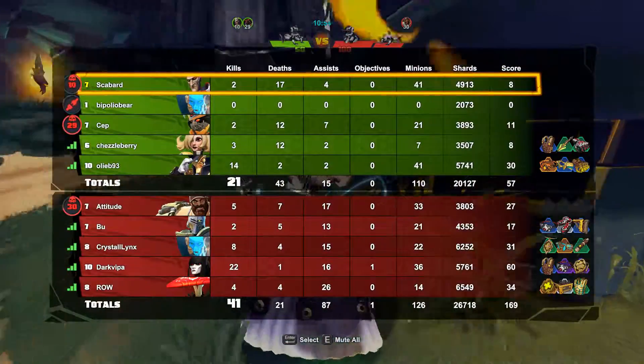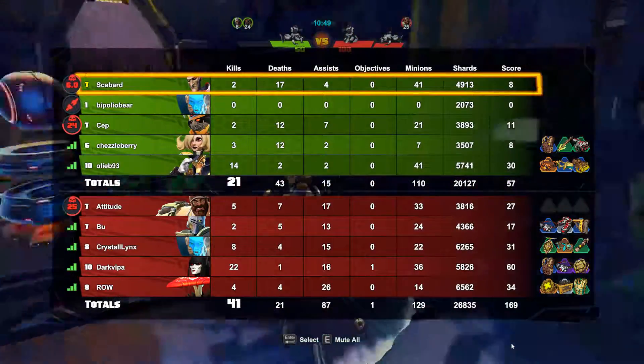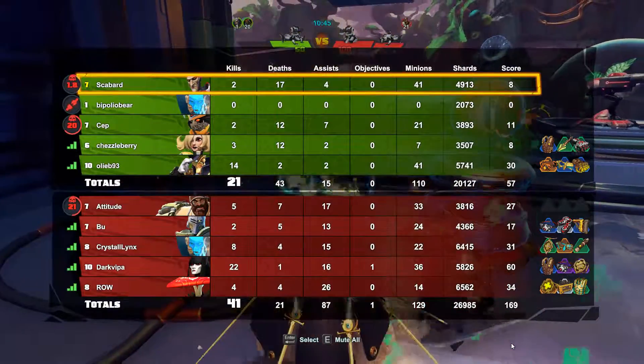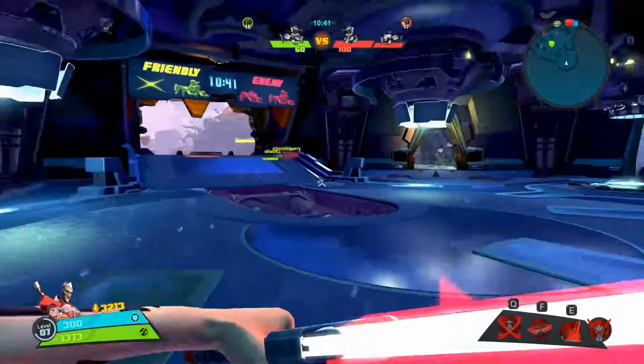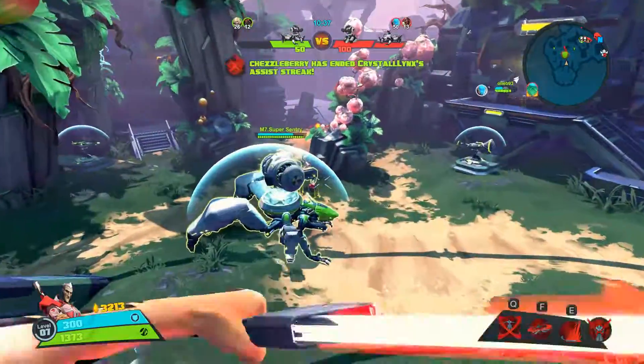I would hate to see what my stats are. Scabbard — 2 kills, 17 deaths, assists 4, minions 41! I'm kind of topping the leaderboard on that — it's insane. Not doing too bad, I'm keeping the minions at bay, but my PvP skills are in doubt. They were never really there.